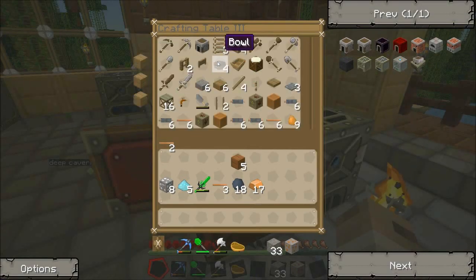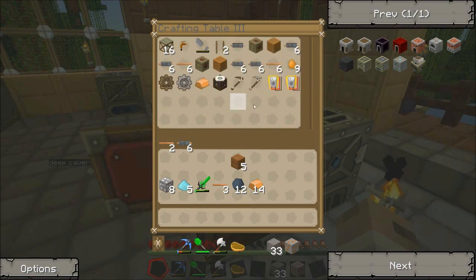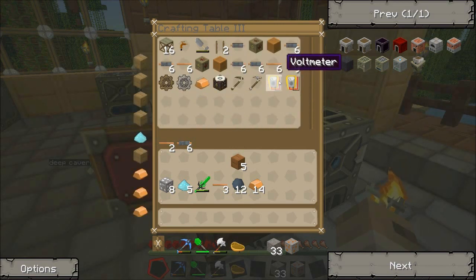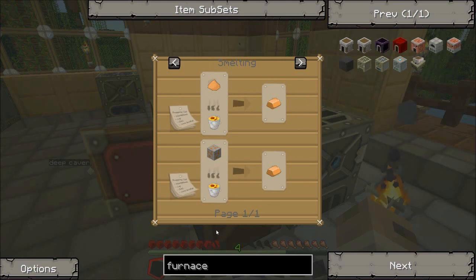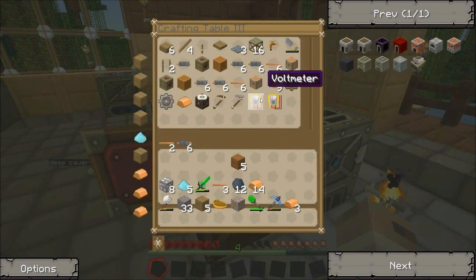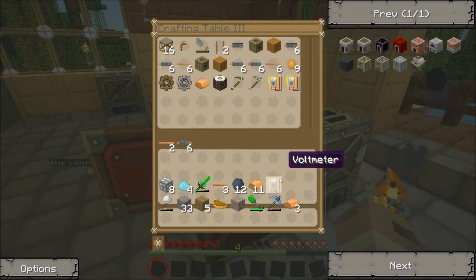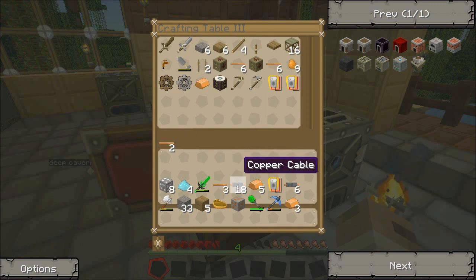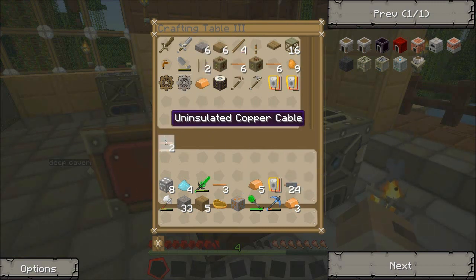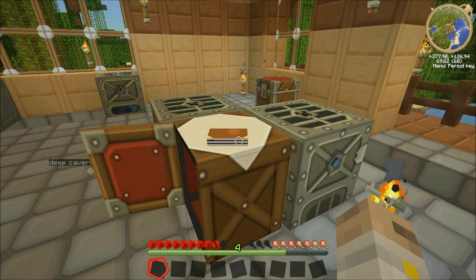I'm going to make — what does that look like — a voltmeter. How do you make that? Nine copper nuggets? That doesn't make sense. Oh my god it does! I'm gonna make one, we'll see what it does. Okay, made a bunch of copper cabling, put that back — I'll just leave it there, that'll be fine.